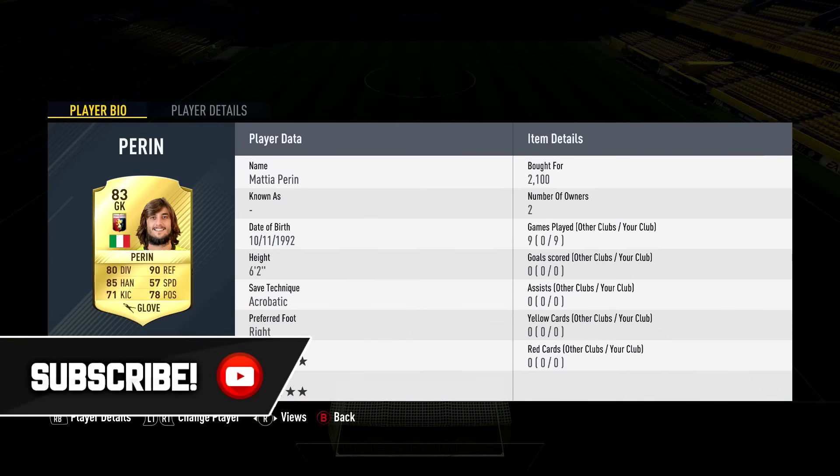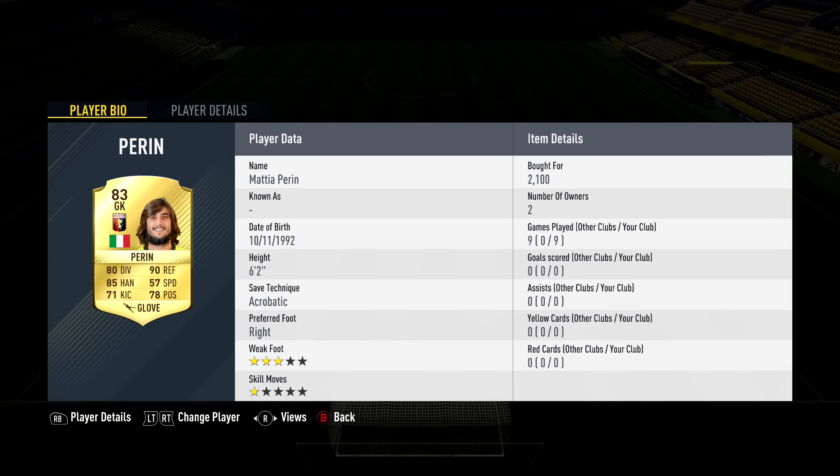Starting this team off in goal we have Perrin — such a good goalkeeper, only 2,100 coins, 83 rated. His stats are 80 diving, 90 reflexes, 85 handling, and 78 positioning. He's also got a Glove chemistry style on him.